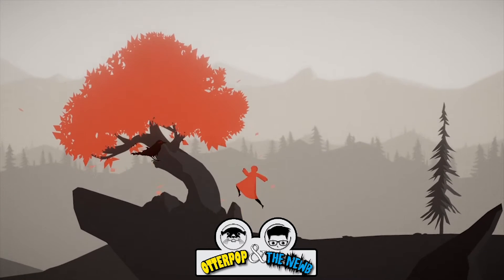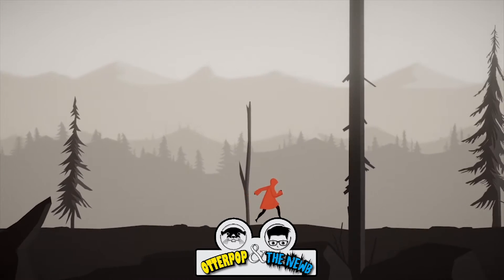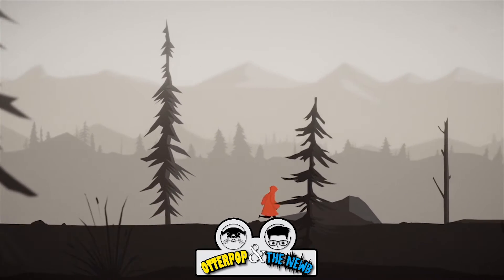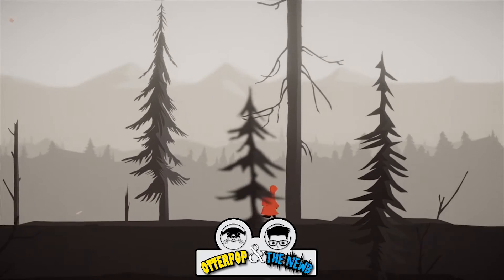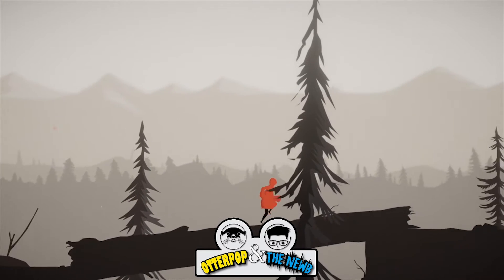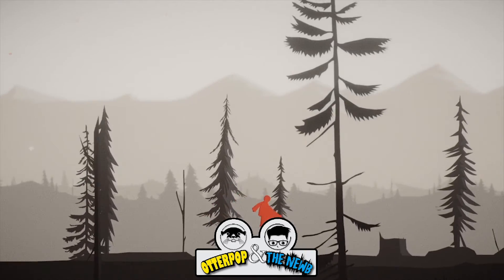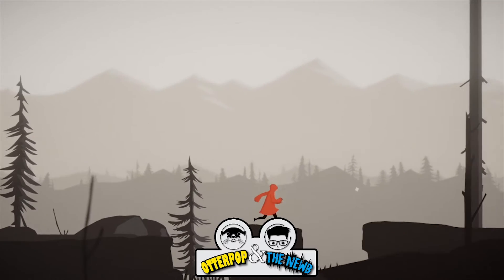Here we go. This is Spooky Crow and I can't get it. It's like Little Red Riding Hood — you're Little Red Riding Hood running in the woods. I'm still running. I don't really hear me. I'm still running. You jump onto a log. What's the goal? Was there anything at the beginning? I missed it — I was getting the dog out of here. And then it said 'pitch black.'